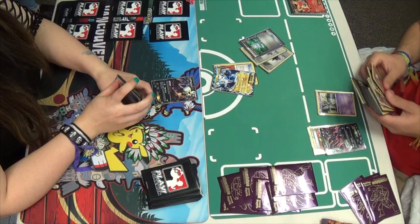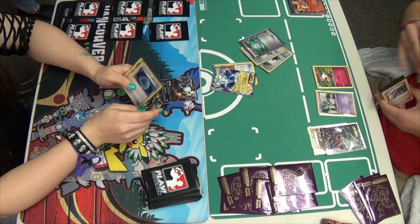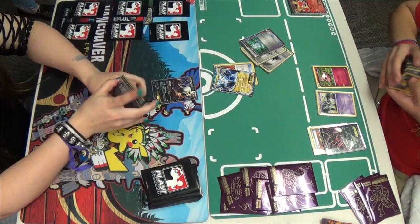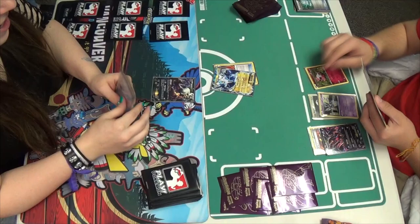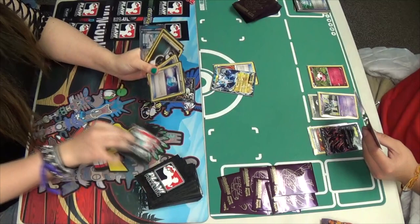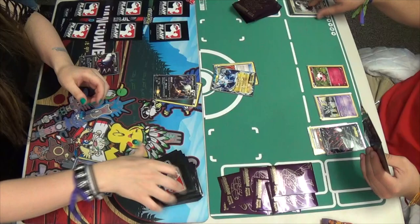He's going to attach a third DCE to Sigilith, having just discarded two others, and then pass. There comes the Enhanced Hammer, like I said. She's going to attach Dark Energy and place another Darkrai on the bench. Colress for four — not the best number of cards you can get off Colress, in fact the best number would be ten — but if it's really that bad and she's really hurting, these four cards just might save her.